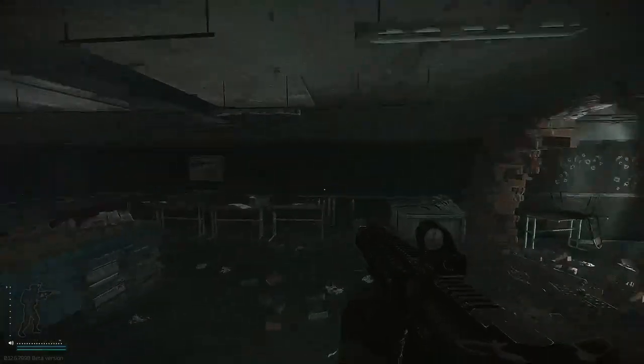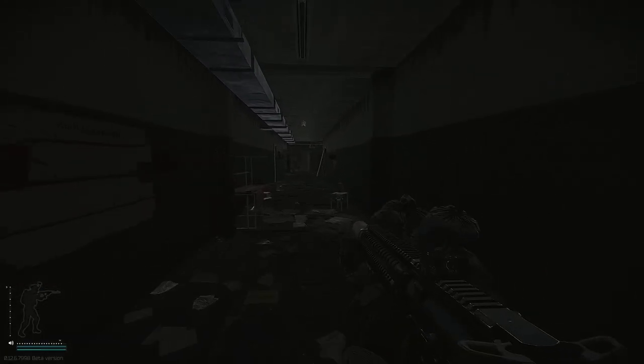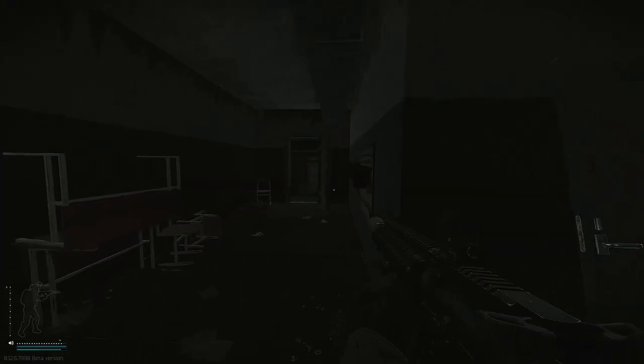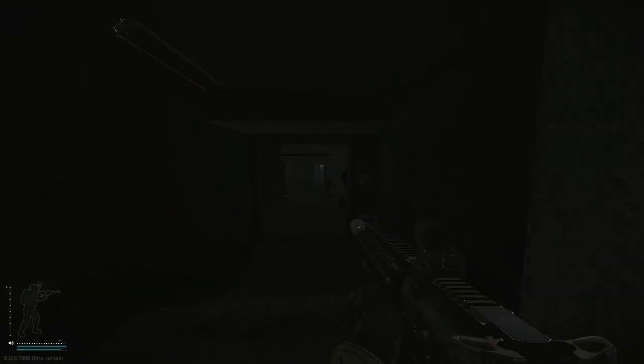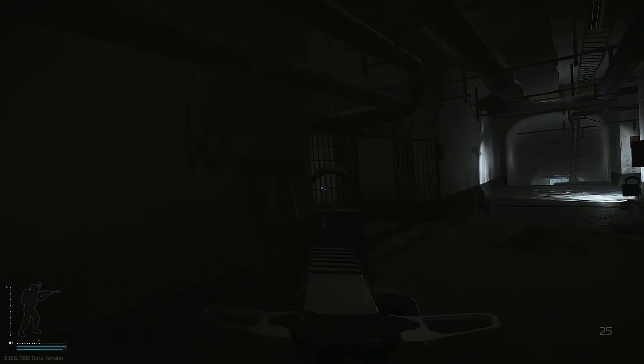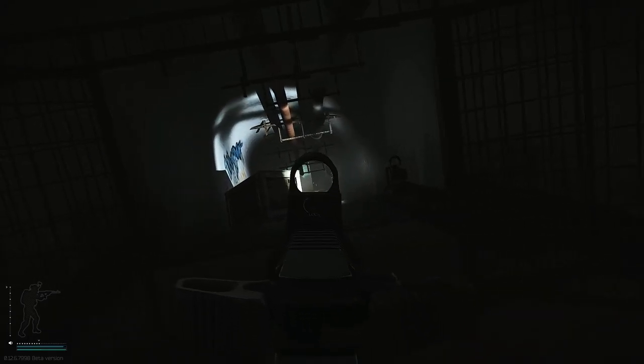Once we're going through this hole in the wall, right through the next hole in the wall, and then left. Once we get to this area, we're going to go left all the way down to the end of the hall, then take a right. We got some scav action, and this is where we want to go down here.